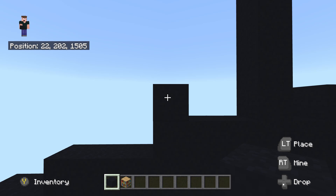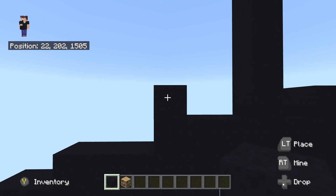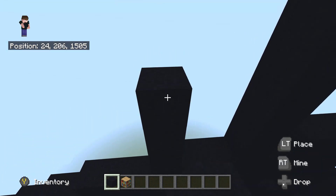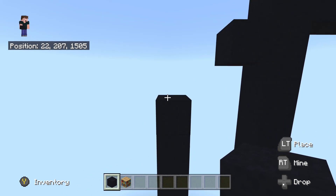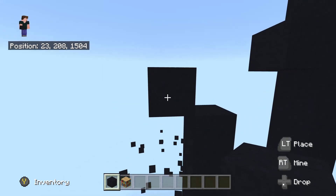Once you have flown to this one sticking up right here, with our black concrete we're going to place another four going up from here: one, two, three, and four. Once you place four going up, we're then going to do an up-left diagonal, just like so.